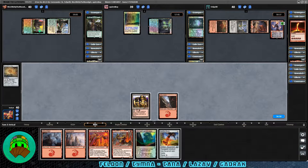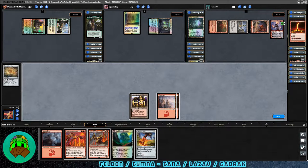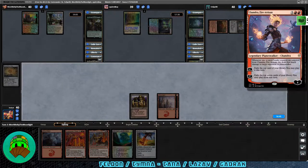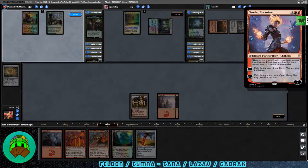It rolls over to our turn — we get Swiftfoot Boots. Let's play that mountain and pass it off. On to the partner pairing — they have a Swamp into play and tap down some mana for Tymna the Weaver. Over to Lazav — Underground Sea into play. Three mana getting tapped and we have Plague Crafter. This is going to be pretty rough. I'm not quite sure what Gradrock is doing with their deck yet — two rituals? I figured it would be more of a board wipe.